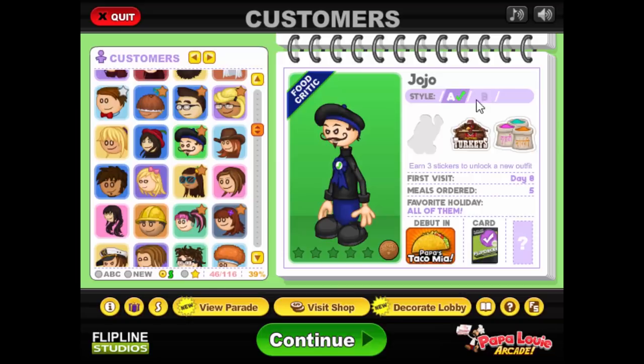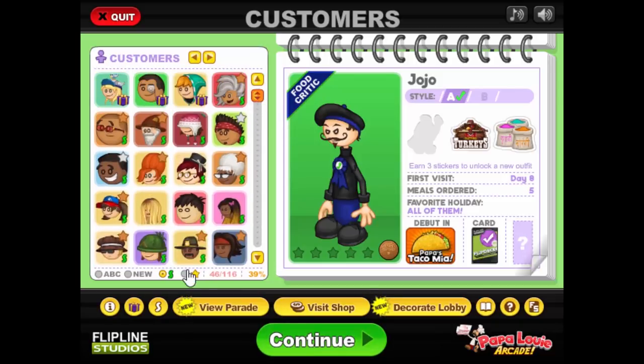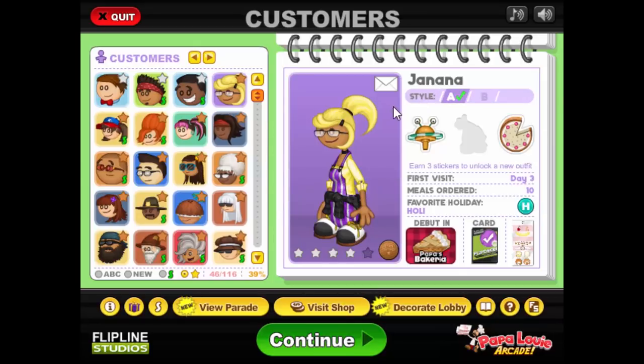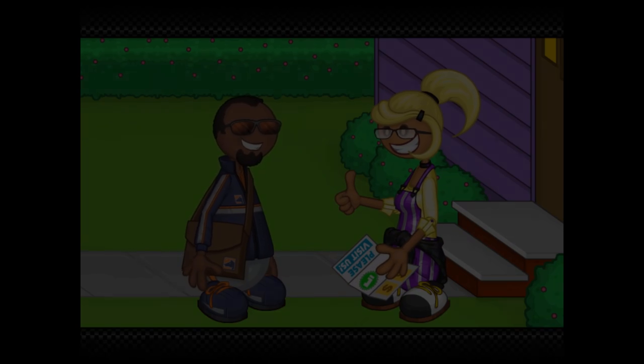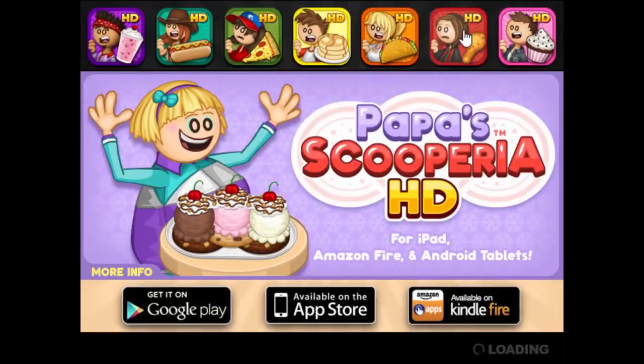He has an outfit, but he needs me to not spend money for seven days. There's about to be a holiday — I can't not spend money. I'll try my best, Jojo. I only need to go three more days. Who can we invite? Jananna — I feel like she'll come on her own, but we'll invite her anyway. We're still on this special, so we're good. Wendy? Yes. That's it.